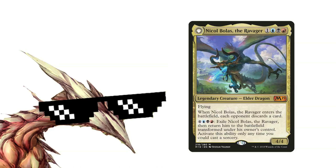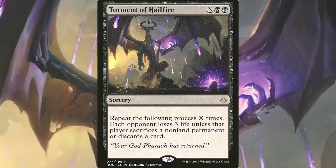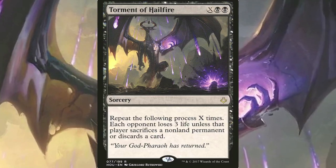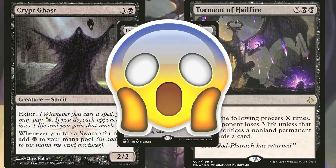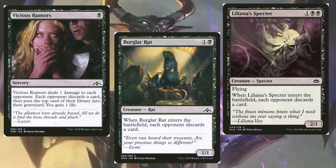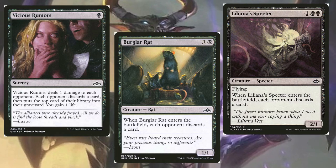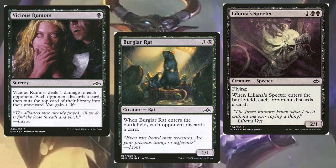Now let's talk about the cards that shape our make-each-opponent-discard-over-and-over-again strategy. Torment of Hailfire is not only totally on theme — both in functionality and flavor — but it can also be a powerful finisher if played at the right time. It is one of the most popular finishers in almost any black deck for a reason. Crypt Ghast, our mystery land, and Torment of Hailfire get along really, really well. These next cards might seem like major letdowns after Torment of Hailfire, but they are key to our strategy — they are mana efficient and they start slowly leaving our opponents empty-handed.